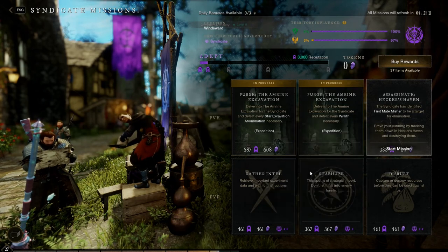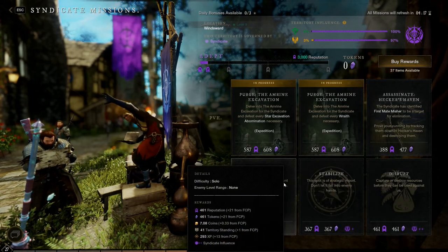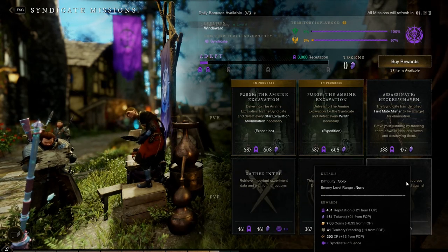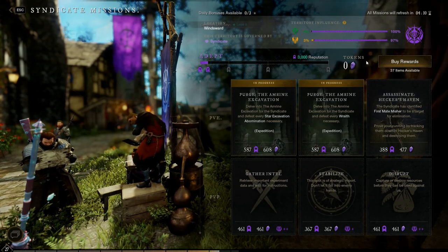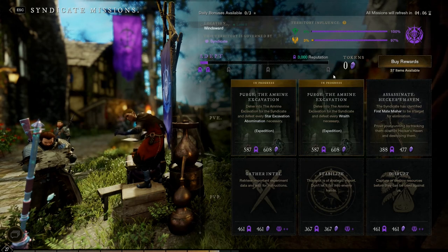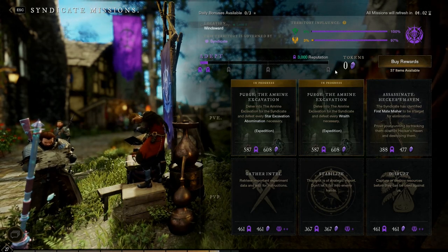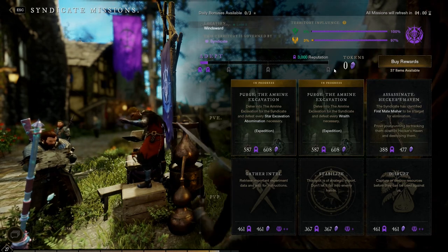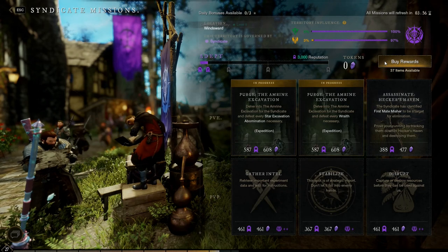Along with the board PvE quests, there are PvP quests which have bigger rewards — these are the bottom three quests on your faction board. You will have to toggle on PvP mode, regroup, and do the quests. Note that you can be killed along the way by enemy players, and if you are killed by an enemy player you will lose the quests and all progress and have to return to the board to retake them.